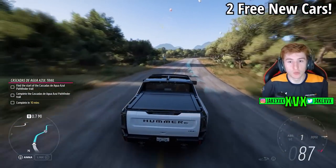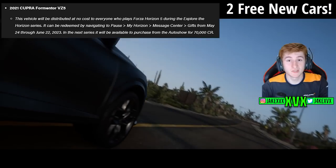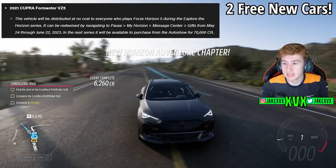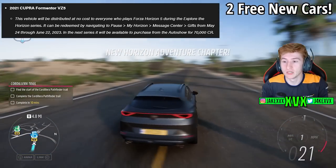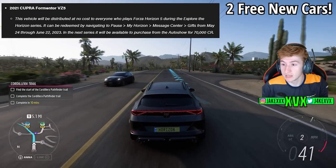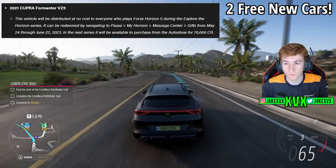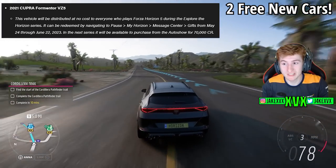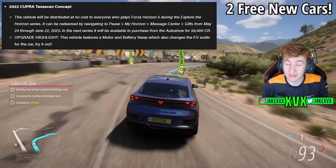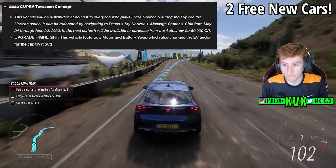We actually have two other cars coming this update for free through gifts. The 2021 CUPRA Formentor VZ5 is going to be gifted to all players who play during the Explore the Horizon series. In the next series it will be available to purchase from the Auto Show for 70,000 credits. We're also getting the 2022 CUPRA Tavascan Concept, which will be available in the Auto Show for 50,000 credits after this series, but if you play during this series you get it for free.